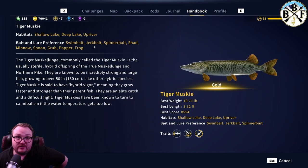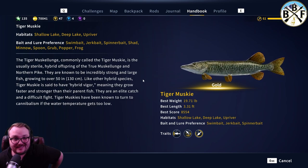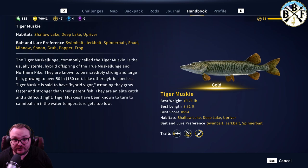Once I get a bronze — say I throw out a jerk bait and get a bronze on a size five jerk bait — I'll then switch to a size two or size one jerk bait and fish for the big ones. That's kind of how I isolate and figure out what they're biting on.